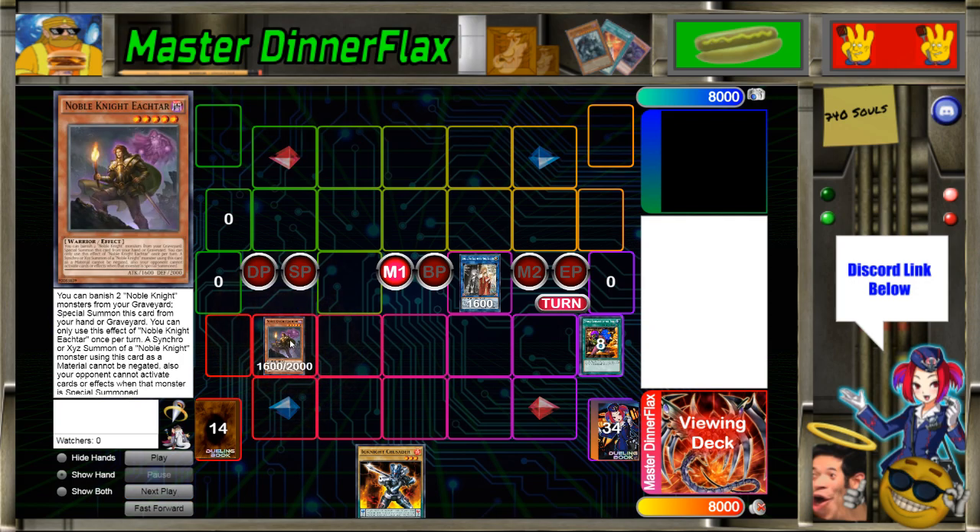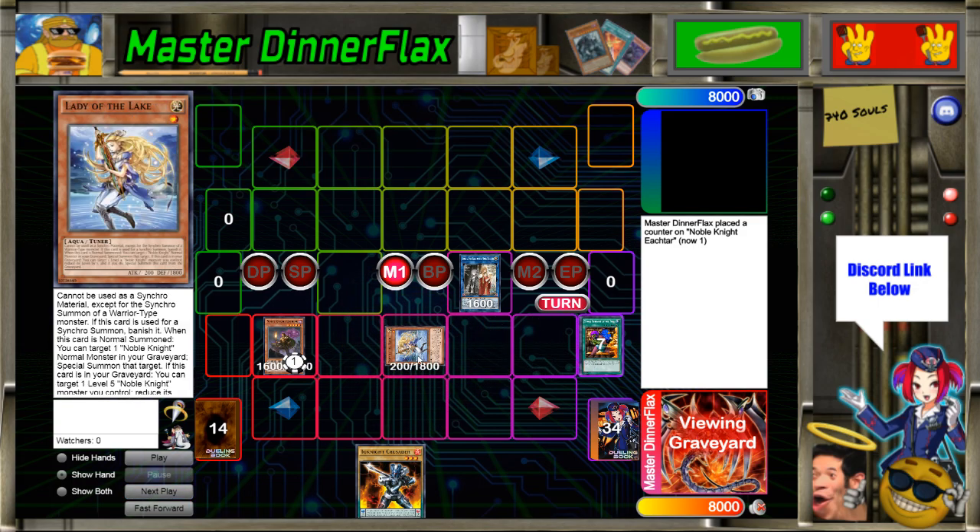Sending five equip spells is going to summon Ishtar. If you've seen my channel before you know what this does. Since it's level five, Lady of the Lake can summon itself back, and as long as you don't synchro summon with it, it never banishes itself — so you can keep using it.